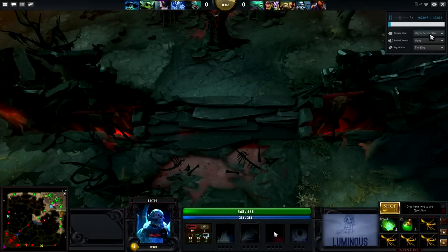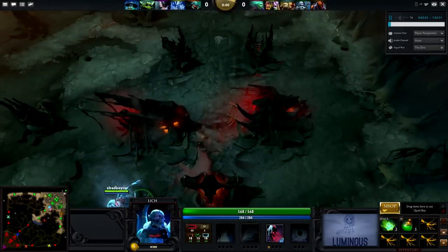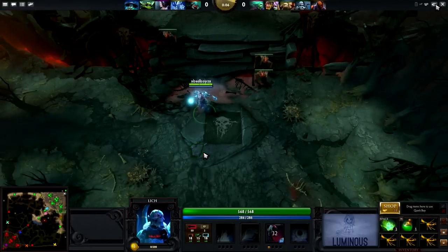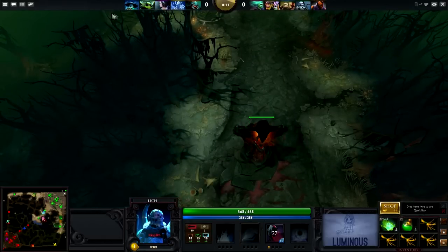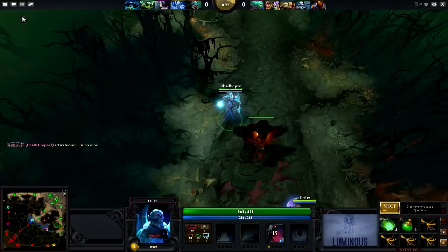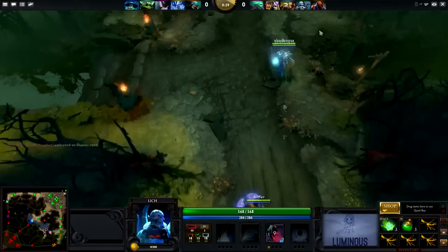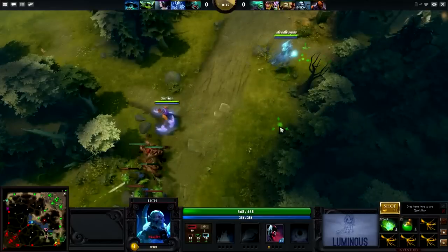We're going to use the player perspective camera with fog set to Dire, so we can see exactly what he sees. You can see he's already selecting his skill. Let's talk about the skill build first. The skill he's selected is called Sacrifice, or Dark Ritual in Dota 1. That skill allows you to deny one of your friendly creeps and gain a little bit of mana in return. This is probably one of the best laning skills in the game and what makes Lich one of the best heroes.